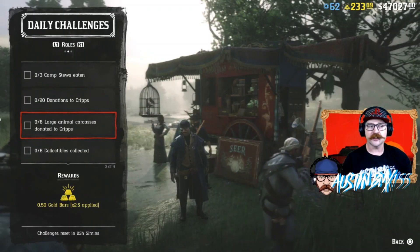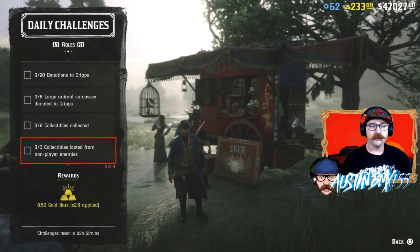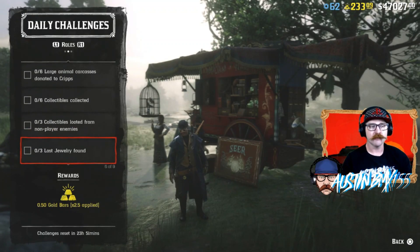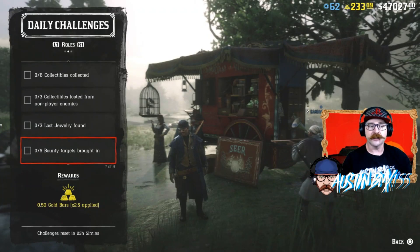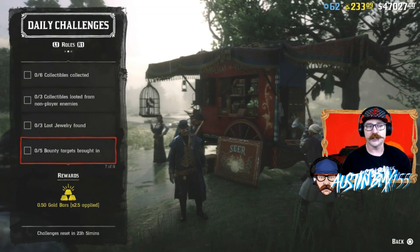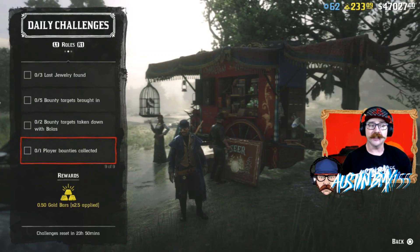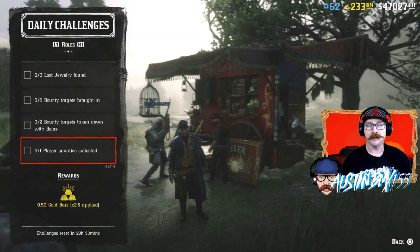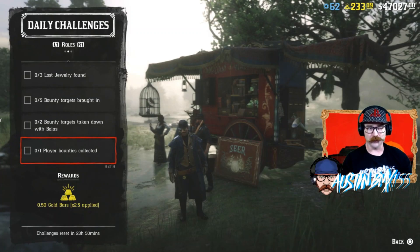Six large animal carcasses donated to Cripps. Six collectibles collected. Three collectibles looted from non-player enemies — that one's going to be a little tough; it's all about luck. Lost Jewelry found. Bounty targets brought in times five — you don't have to do five bounties; if you do a four and a one, you should be good. Two bounty targets taken down with Bullets. And last but not least, one player bounty collected — that doesn't happen very often, and it just doesn't work when I hit the invite, so not sure if we're going to get that one done.